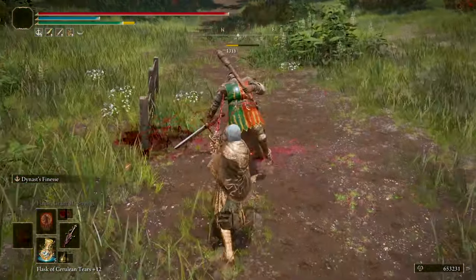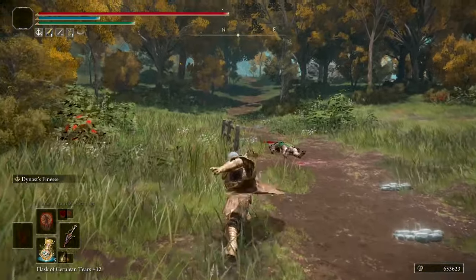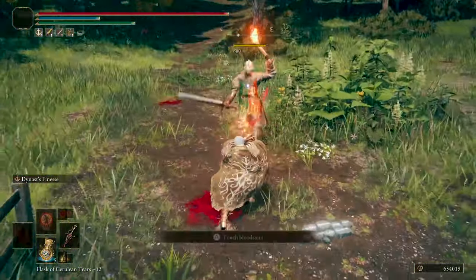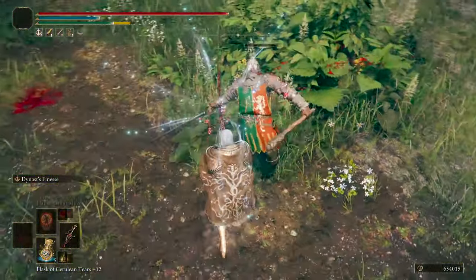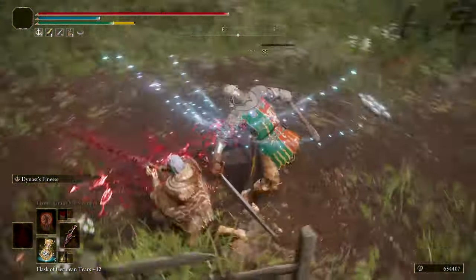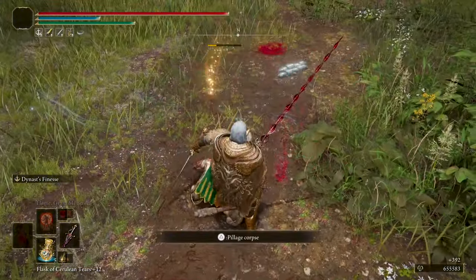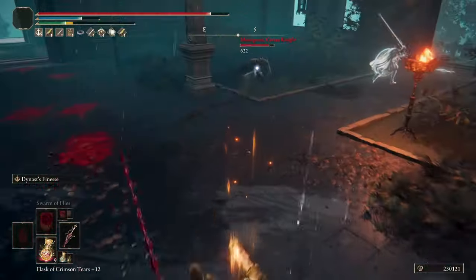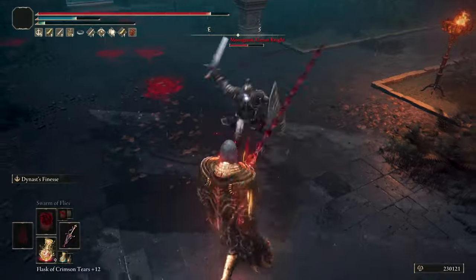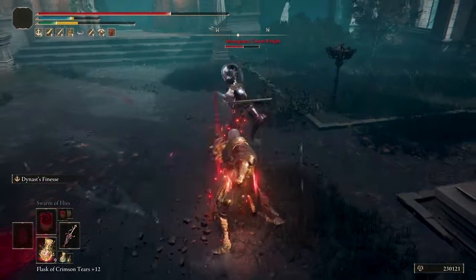You have the left bumper attack that will poke away, and at the end of the 5th poke the animation takes a bit more time to recover. You also have your charged right trigger attack, your heavy jump attack, your light jump attack that can work as a combo opener, your running light attack, your running heavy attack that can also work as a combo opener, your step back thrust attack, and your roll-back upper thrust attack. The thrust and Dynast's Finesse attacks are very powerful but use a lot of stamina, so you will need help from talismans and physique flasks.